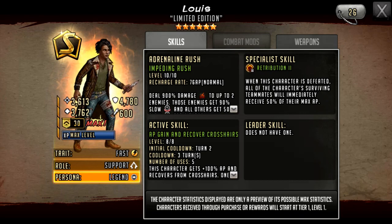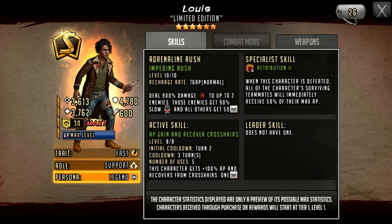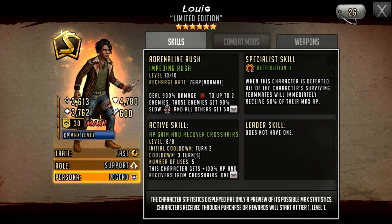He is the second Louis character to be released in Walking Dead Road to Survival. The first one was an alert character and a disarmed character — he was actually pretty good when he was first released, and he's still pretty decent now as a disarmed character. Looking at his stats on this character: 3,613 attack, 4,780 defense, 3,762 HP. This is with 30 veteran rings — a lot of defense on this character and not much attack compared to the defensive stats.